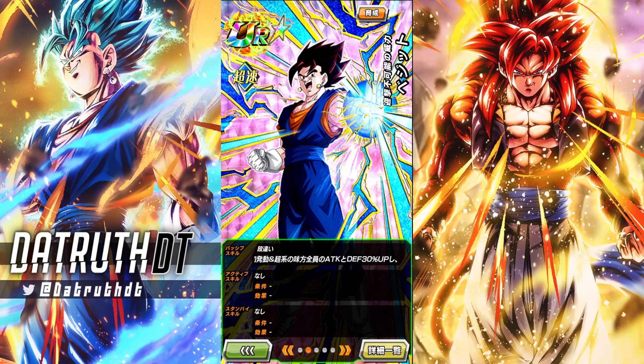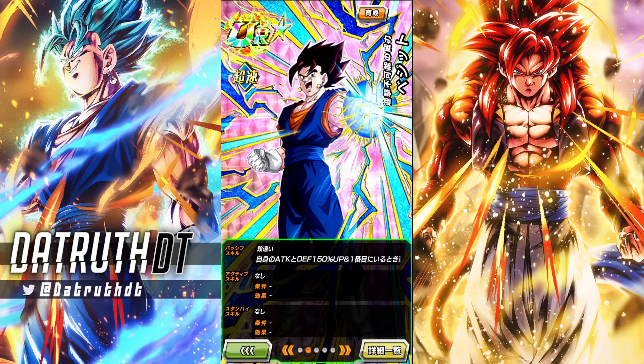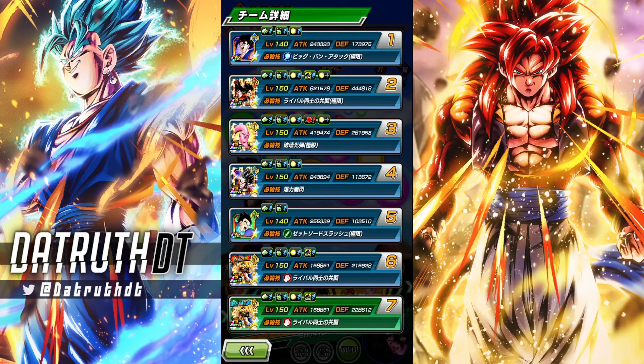This is a free-to-play character we're running in slot one, so yeah, we could do it, but he could pretty easily get completely disintegrated. He gets a guaranteed additional super if there's a Boo Saga enemy. He gives 30% attack and defense to all super class allies, and then an additional 3% attack and defense per Boo Saga ally on the team. So with a full Boo Saga team, which we're running right here, we're actually going to be giving 51% attack and defense. That's going to be pretty good.